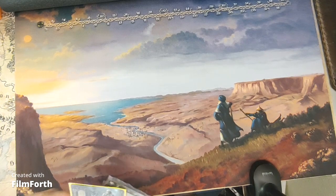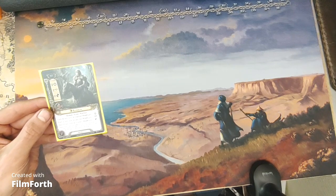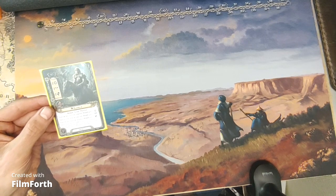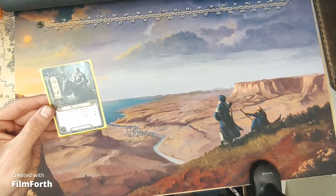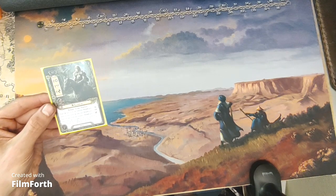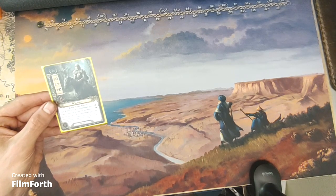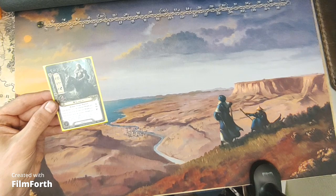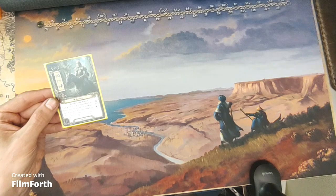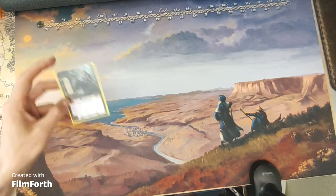For Rohan, we have Elfhelm. He's a 10-threat leadership hero with two willpower, two attack, two defense, and four hit points. Rohan Scout Warrior. Each spirit hero with an attached mount gives plus one willpower; each tactics hero with an attached mount gets plus one attack; each leadership hero with an attached mount gets plus one defense.